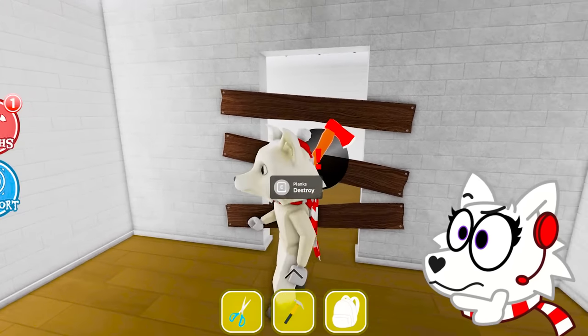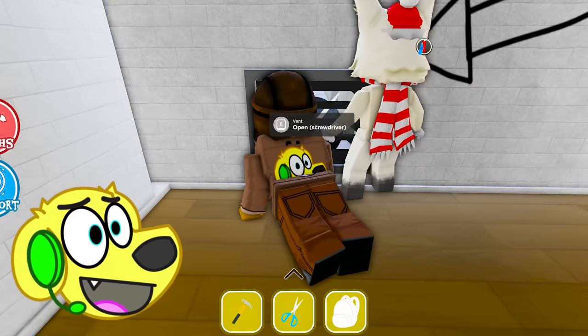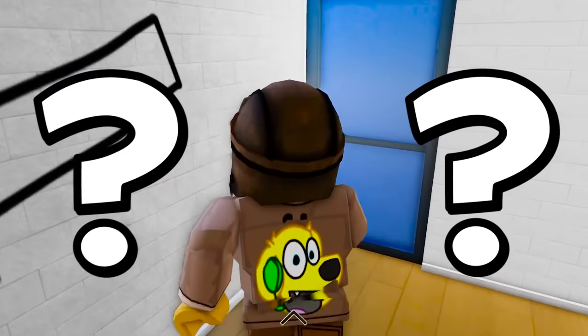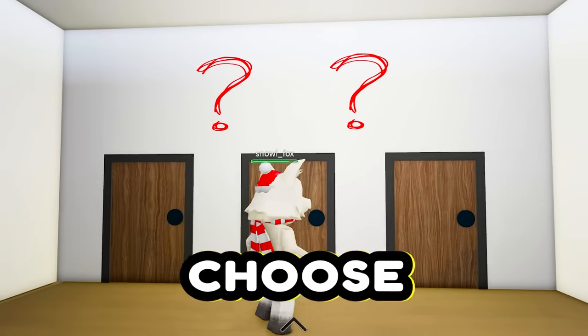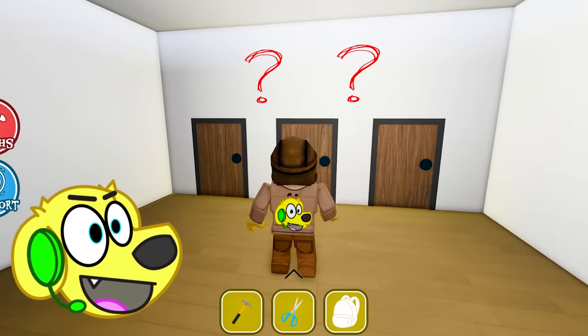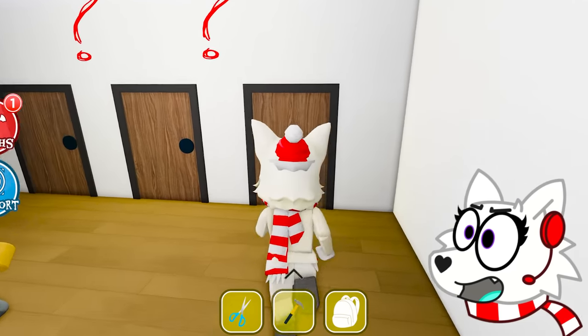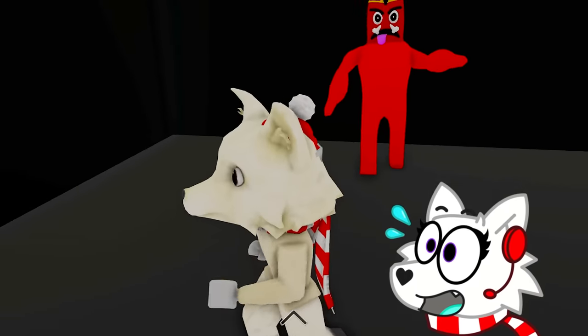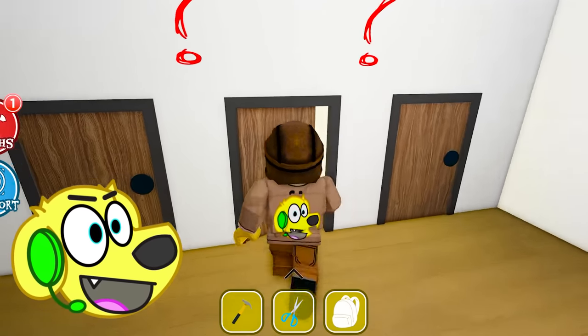It says we need an axe to destroy these planks. Hey look, we can move these boxes! Wait, we need a screwdriver to open the vent! Where are all these tools? We need to find them all! Snowy, are you ready to choose a door? I choose left door! I fell into lava! Bon Bon, stop it, we're trying to choose some doors! I'll choose right door! I fell into an angry Bon Bon! He's so mad! Middle door it is then!